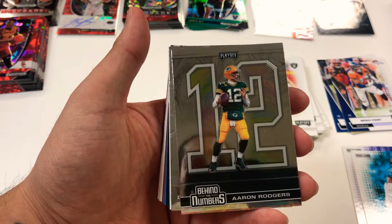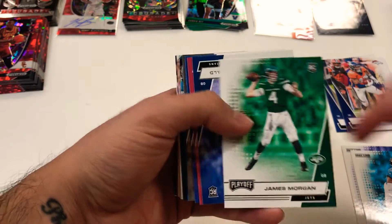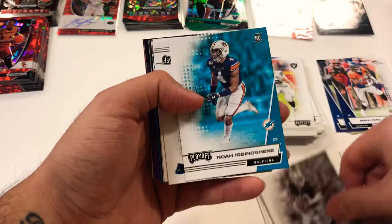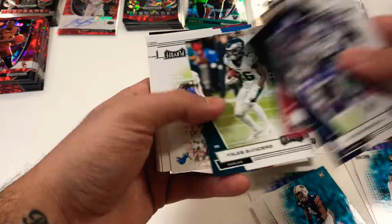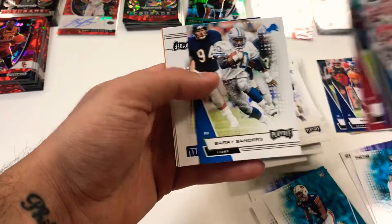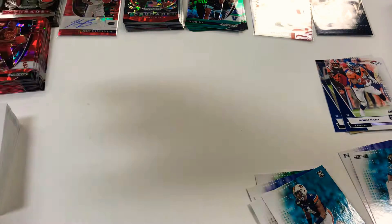We got another rookie wave — Antonio Gandy-Golden, a Washington Football Team player. There's Aaron Rodgers behind the numbers, and a Drew Lock Gladiators chrome card. On to some rookies: James Morgan, Cole McDonald, Brandon Aiyuk, Andrew Thomas, Lynn Bowden Jr., Noah Igbinoghene. There's base Brian Burns, Tyler Lockett, Aaron Jones, Carson Wentz, Curtis Samuel. Myles Sanders, Matthew Stafford, Ezekiel Elliott, Dalvin Cook, and Barry Sanders. Finish it off with Bolo Samuel — a nice stack of base from the hanger box.